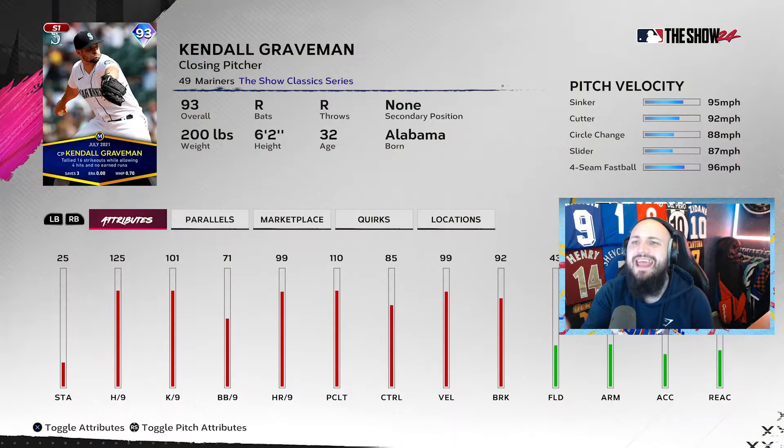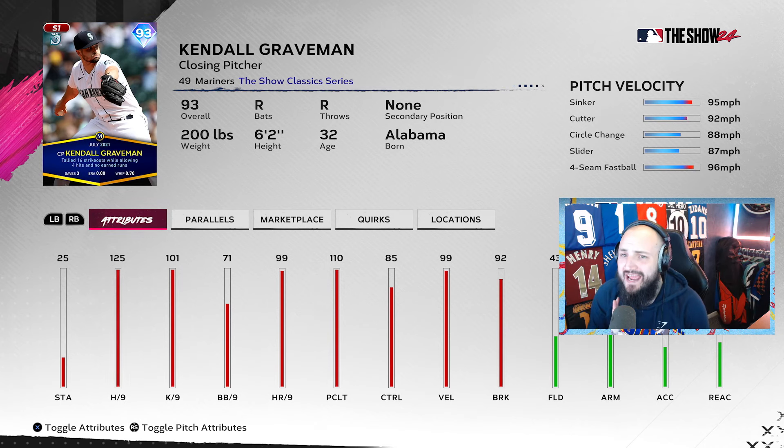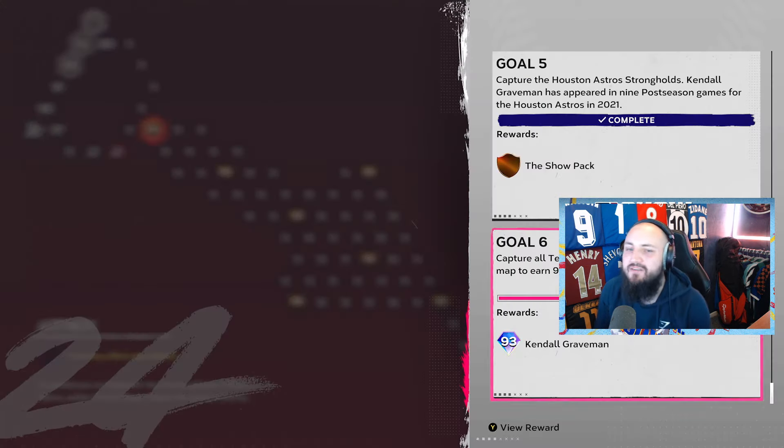Welcome back to the no money spent MLB The Show Diamond Dynasty. Today we're going for the Kendall Graveman card from conquest. We'll finish it, open all the hidden rewards, and open packs from TA. There's also a free reliever involved — and Graveman looks absolutely phenomenal. Five pitches as a closer: sinker, cutter, circle change, slider, and four-seam fastball. 99 velocity, H9 of 125, K9 of 101. Fantastic card for your bullpen.